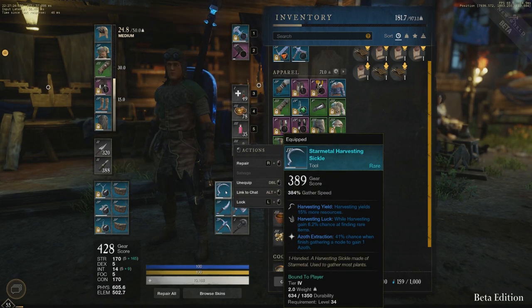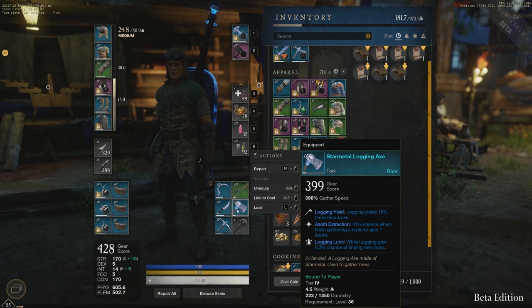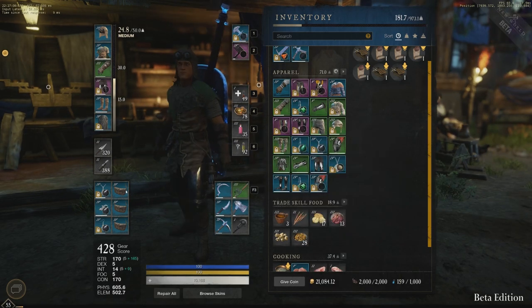I can't confirm or deny that Mining yield affects rare drops in any way — I need to test it out more with higher yield bonuses to see the difference — but you get extra on all ore, fibers, hides, or wood that you gather with any tool's yield bonus.